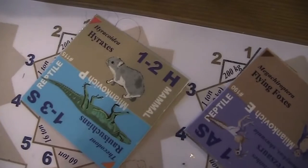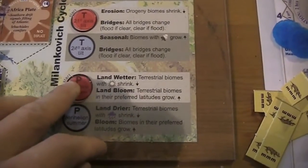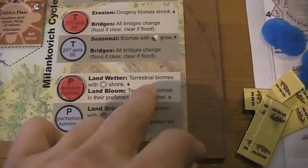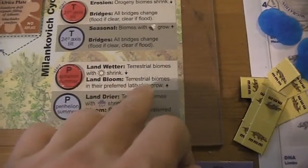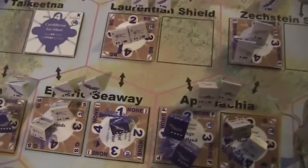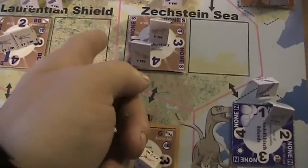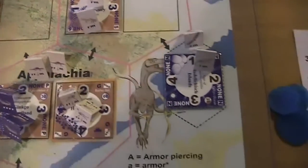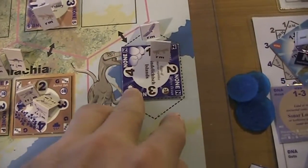Okay, we have a Milankovic pea event — I shouldn't forget that. That means this goes up here. This is the aphelian summer: land wetter, terrestrial biomes with sun shrink; land bloom, terrestrial biomes in their preferred latitudes grow. Okay, now let's see — first we need to find the biomes with the sun. That is one — so this one is extinct now. That means these two guys will die.